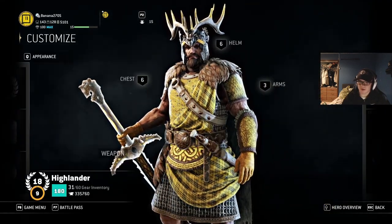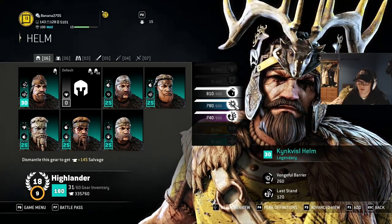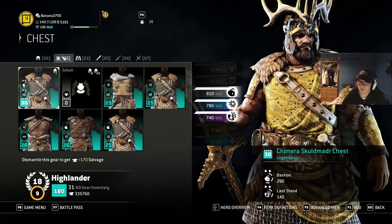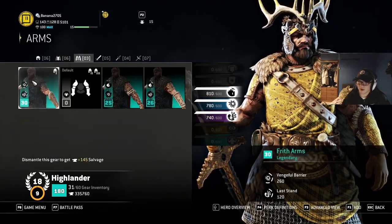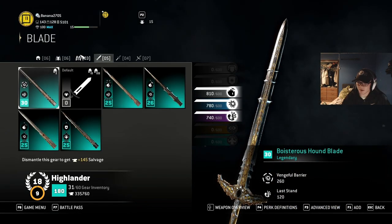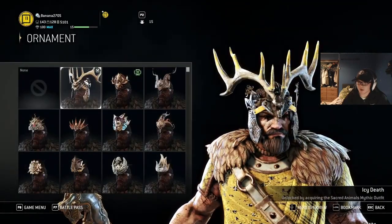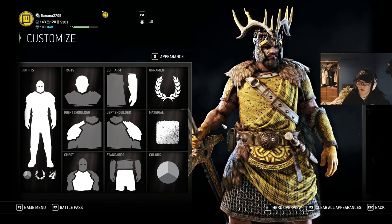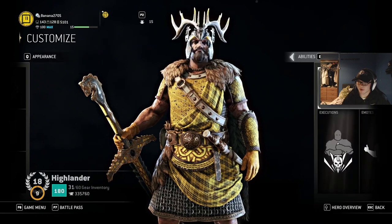Same deal as Highlander. I run Bastion, Vengeful, and Last Stand. I run the Kavinsky home, the Chimera Skull Modder chest with the Frith Arms, and the Boistress Hound set. I use the Icy Death ornament, as any true Highlander would. And Pumpkin and Marigold for color material.